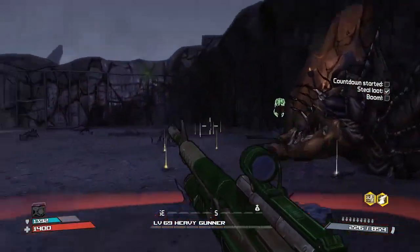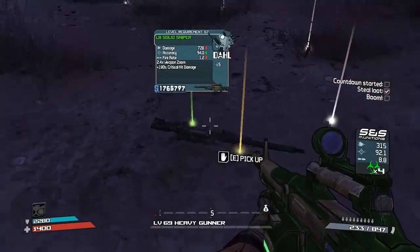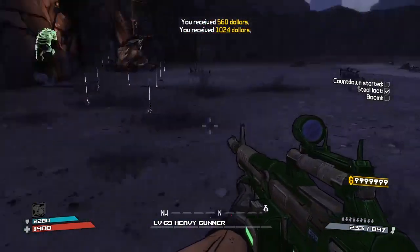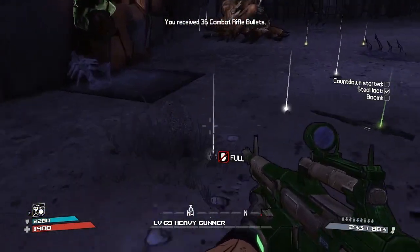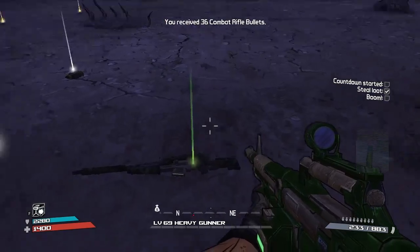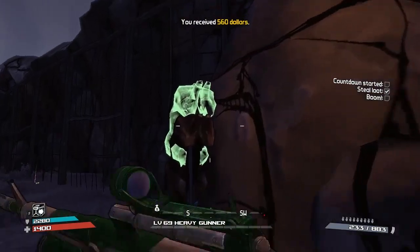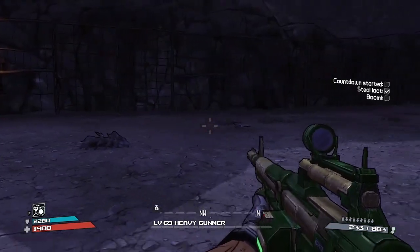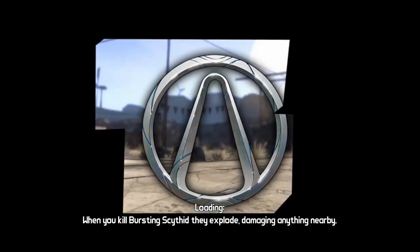There we go - oh, so close. There we go, thank you. Please, please have dropped it. He has not dropped it at all. We'll pick that up - standard shield and a combat rifle. What a get. I thought that was what he had to do to spawn him but obviously he came out anyway. Fair enough. That's fine - we've just got to wait for that mouth to open.